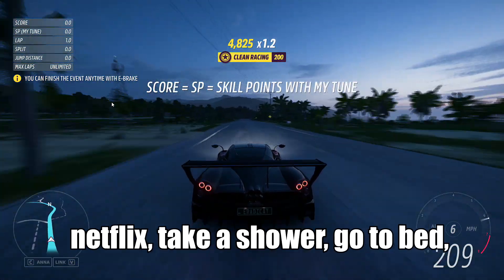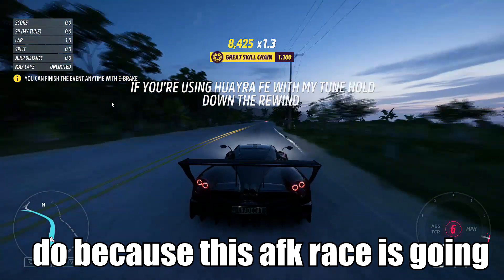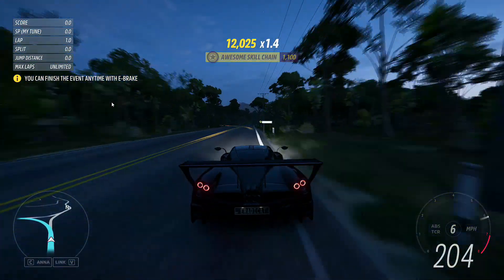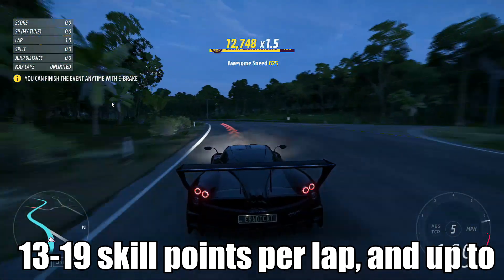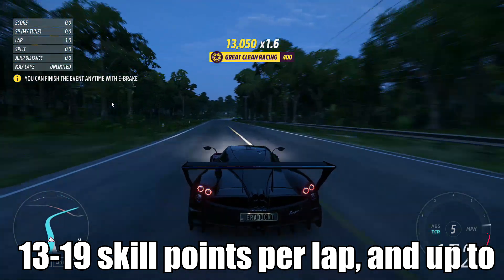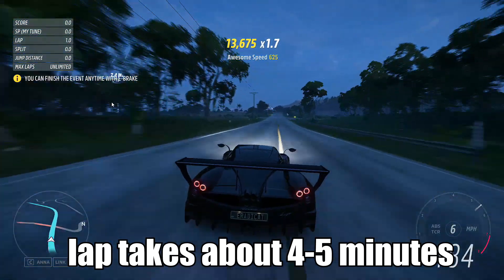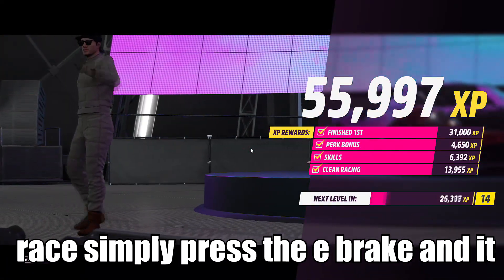From here you can just let the race do its thing — go watch Netflix, take a shower, go to bed, literally do whatever you need to do, because this AFK race is going to be earning your rewards. Depending on your car, you're going to be getting 13 to 19 skill points per lap and up to 22,000 XP per lap. The XP does drop off as you get to higher laps, and each lap takes about four to five minutes.